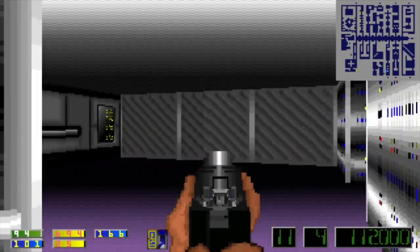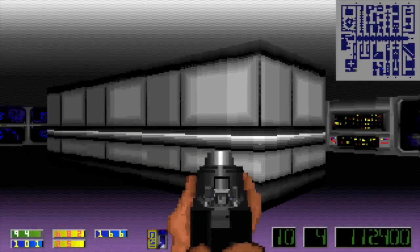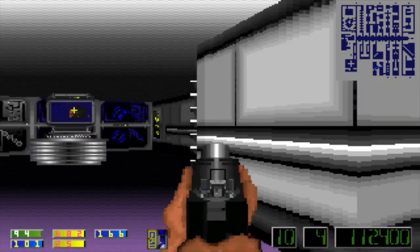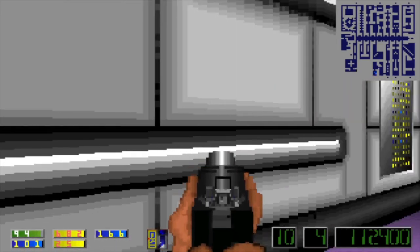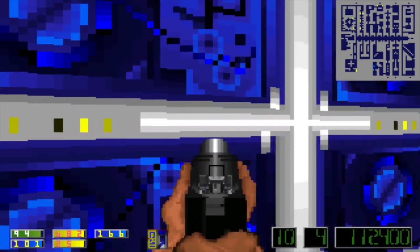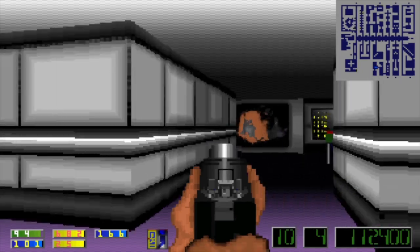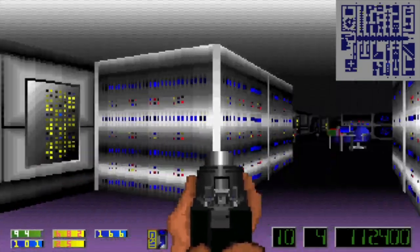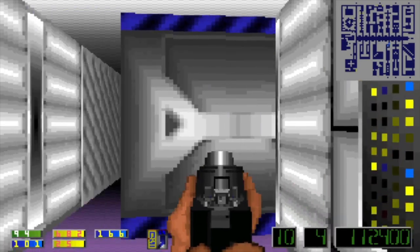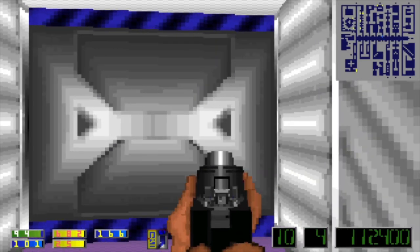I knew it was there but it still scared me a bit. There's a big space here — is there a secret? It's an intruder alert, but apparently that didn't trigger any enemies because it wasn't close enough to where they were. Sixth hallway done. Let's save — made decent exploration progress.